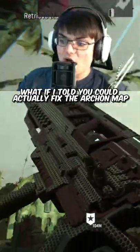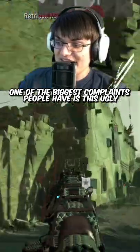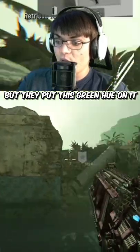What if I told you you could actually fix the Archon map in Vanguard Zombies? One of the biggest complaints people have is this ugly green color of the map. This is just Terra Meledicta, but they put this green hue on it.